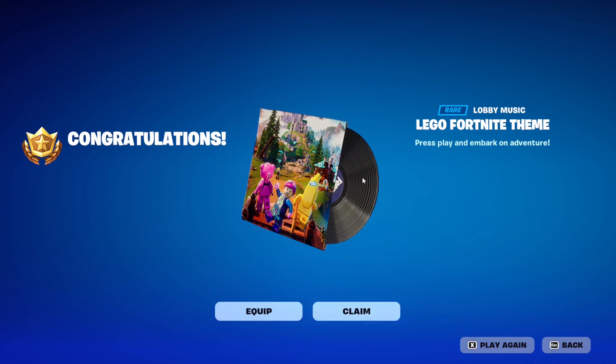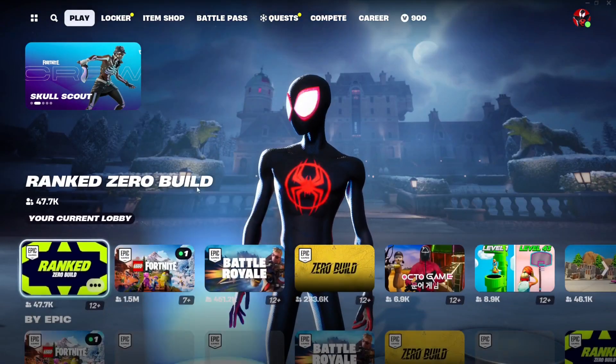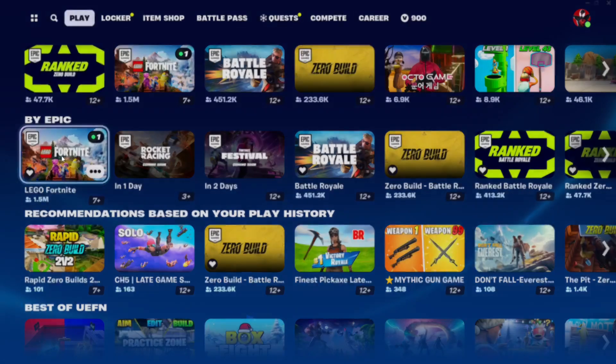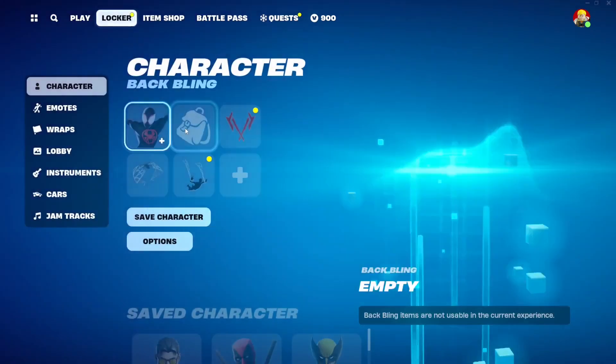In order to claim this, it's very easy. All you gotta do is just play one or a couple of games of LEGO. To go into LEGO mode, scroll down and go to the 'By Epic' tab — these are all official Epic Games maps. This one says LEGO Fortnite and it currently has 1.5 million people playing it. Just select it and make sure to favorite it so you can access it whenever you want.